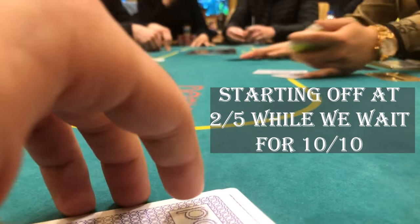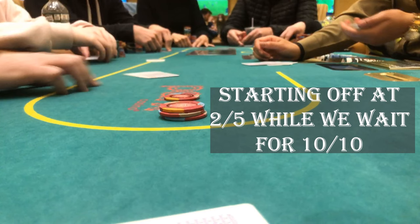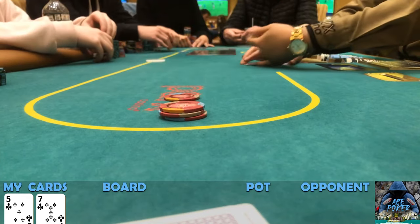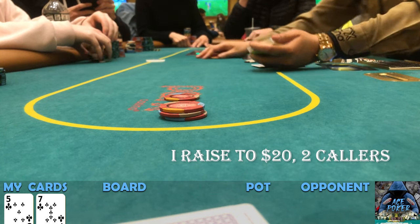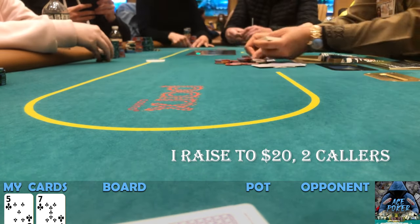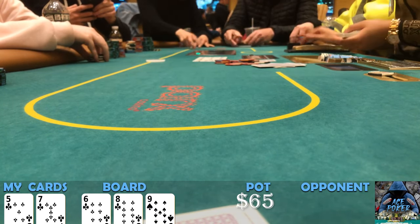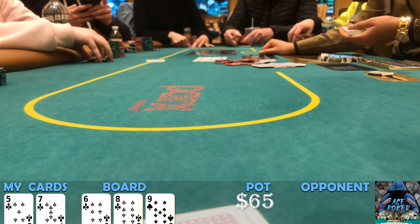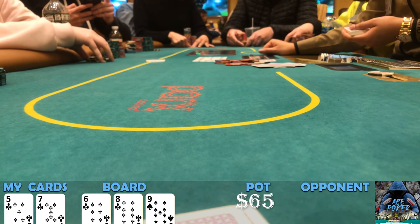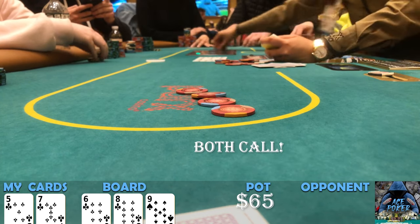This was about the second hand we played at 2/5. I have five seven of clubs — there's two limps, I raised to 20 and both call. We flop the joint: an open-ended straight flush draw along with already having a straight on a board that really should not favor me as the pre-flop aggressor. Super disguised, amazing hand. When they both check to me I decide to down bet for 20 and they both call.